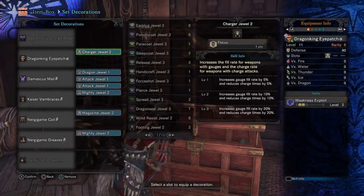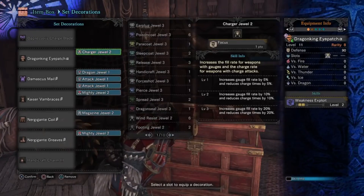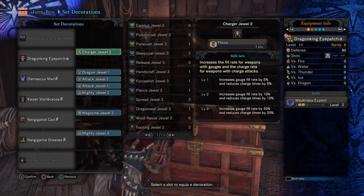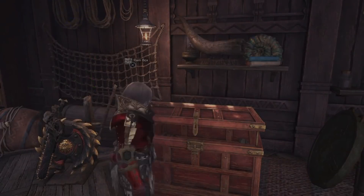We have the Charger Jewel in the Eyepatch, two Attack Jewels in the Damascus Male as well as a Dragon Attack Jewel, a Mighty Jewel in the Kaiser Van Braces and Nur Gigante Greaves, as well as a Magazine Jewel in the Nur Gigante Coil. Let's go ahead and see how this build does against a Tempered Nur Gigante.